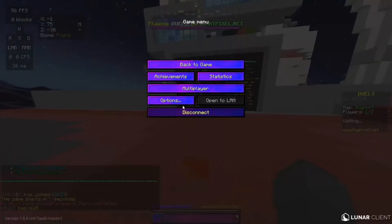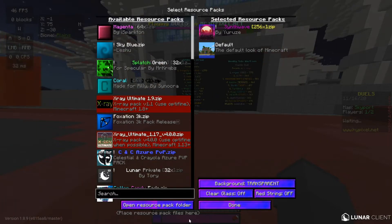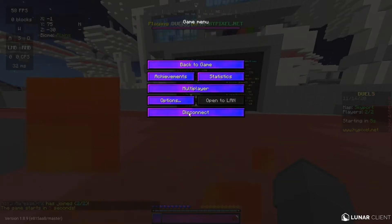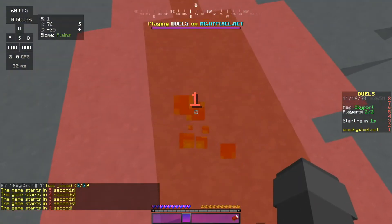Let me see what the resource pack is actually called — it's called Synthwave. It is a 256x zip, which means it has like 256 pixels per block, something like that. So it will lag out your computer a whole lot.